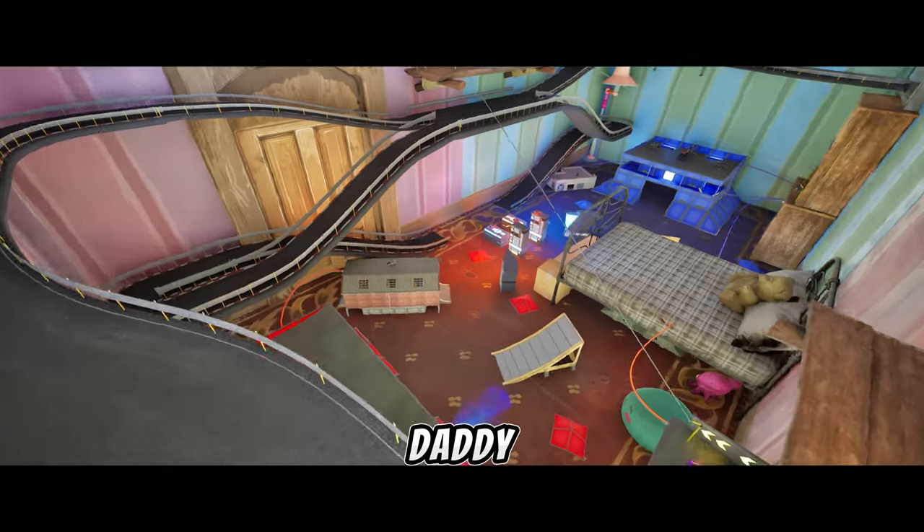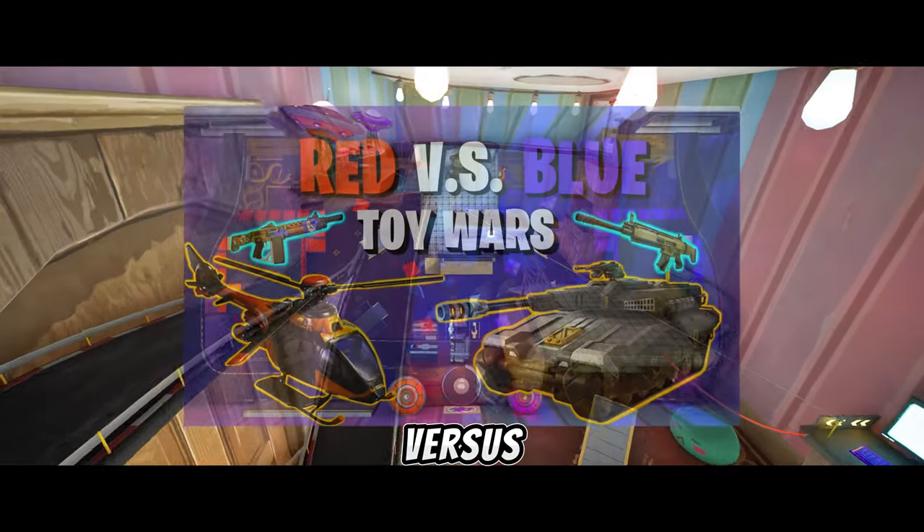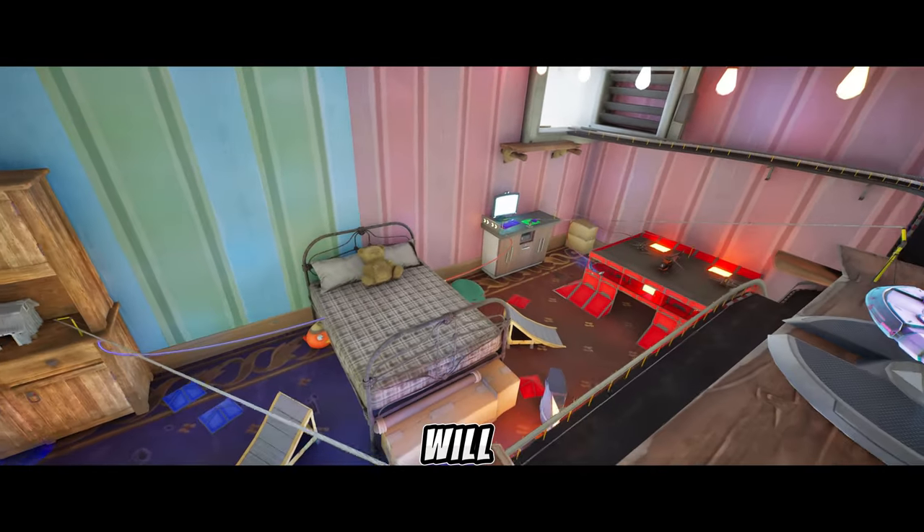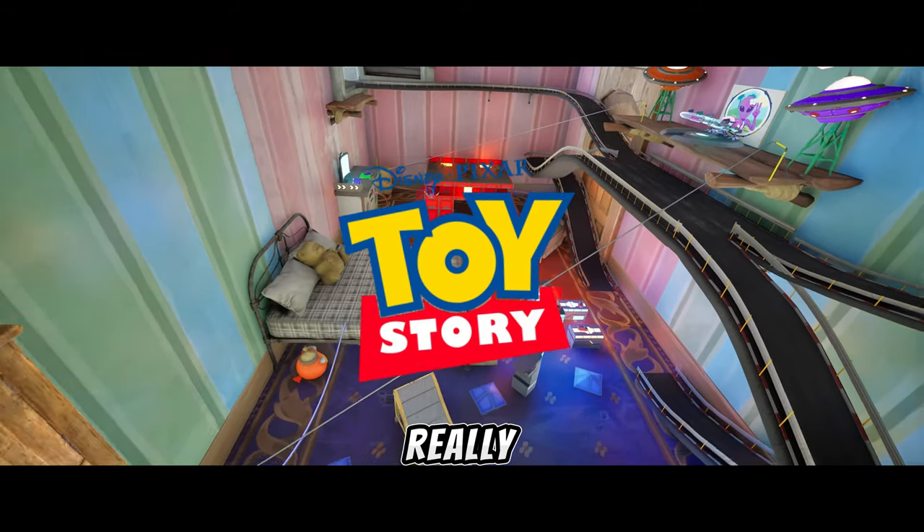What's going on guys, it's your boy Ridge Daddy coming back with another map — Red vs. Blue Toy Wars. Your traditional red vs. blue style map that will give you an idea of what Toy Story was really like when no one was looking.